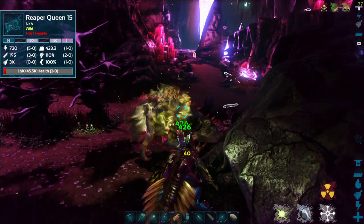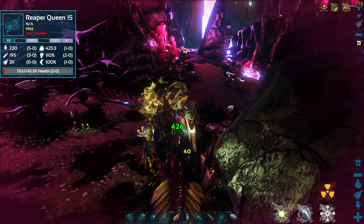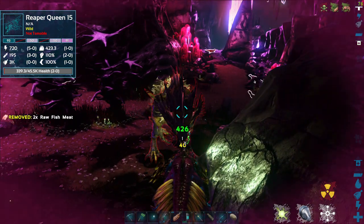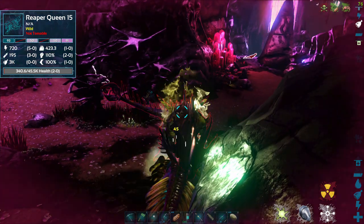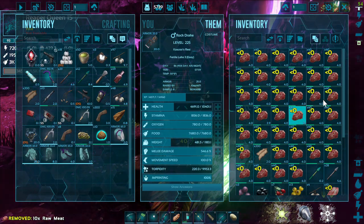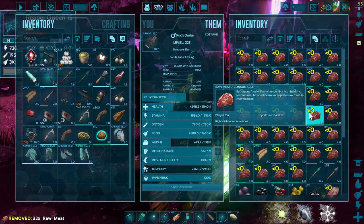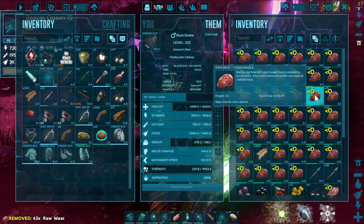She's down to like 100-something health — actually seven point something, so she's almost dead. Look at that, she's so low. I'm just going to let her keep going. Her health is raising a bit so I'll just sit here and take a beating while she does this and see if it works. But she's not trying to impregnate me, and she should be doing that. She's supposed to take you right off the back of the rock drake.